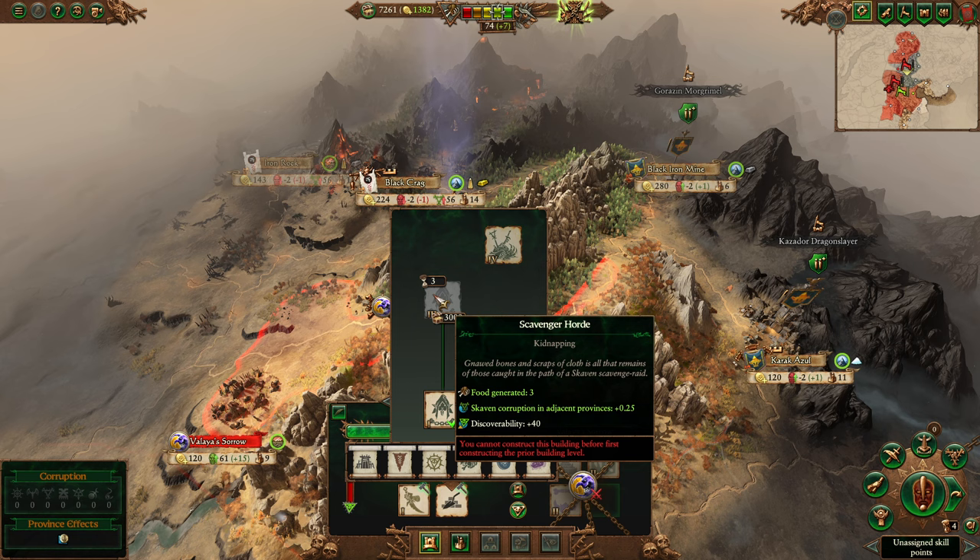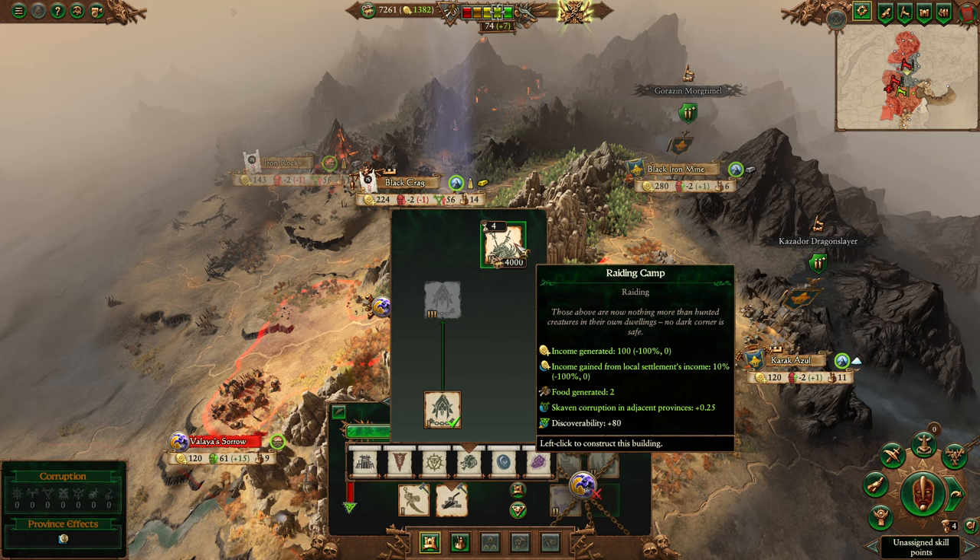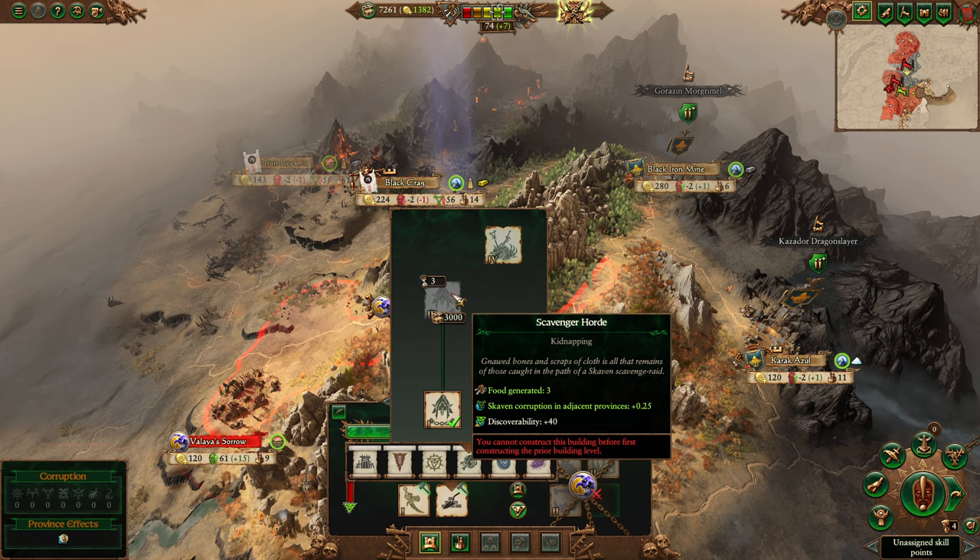The food building in the under city generates food if you're struggling — I recommend using these. The first tier generates food but costs discoverability, so you'll usually need a concealment building alongside it. There's also a Raiding Camp with a discoverability of 80 — you almost definitely need a concealment building — but it gives money and siphons 10% of the local settlement's income. Throw this down in a major capital like Marienburg or Lothern and you can make a nice amount of money, though Skaven aren't desperate for money like some other factions.